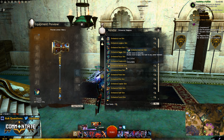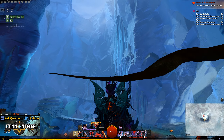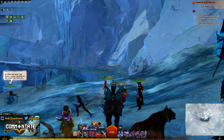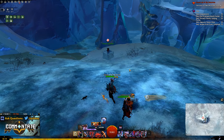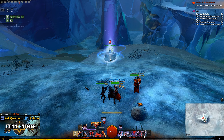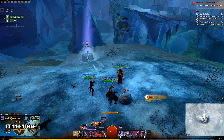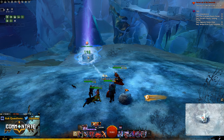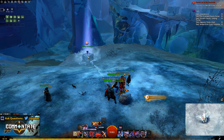Nearly all of the activities available this year were available in previous years, but there is one exception: a new mini raid called the Secret Lair of the Snowmen. This was actually something available in Guild Wars 1, so it's really cool to see it come back. While they're calling it a mini raid, this really isn't something you should be stressed about, as it's not all that difficult to complete. The reason for calling it a mini raid is that it was designed for a 10-man group.